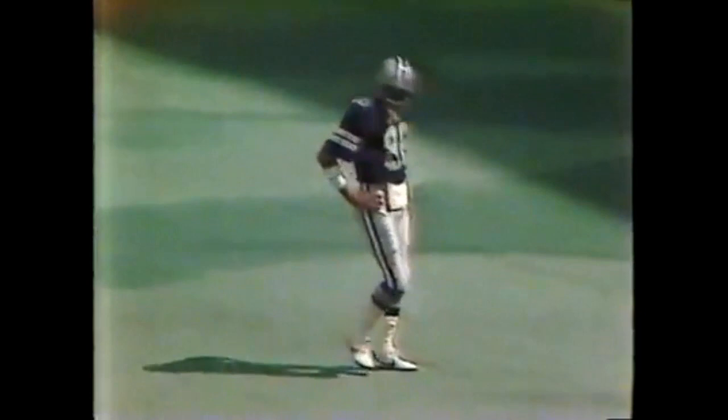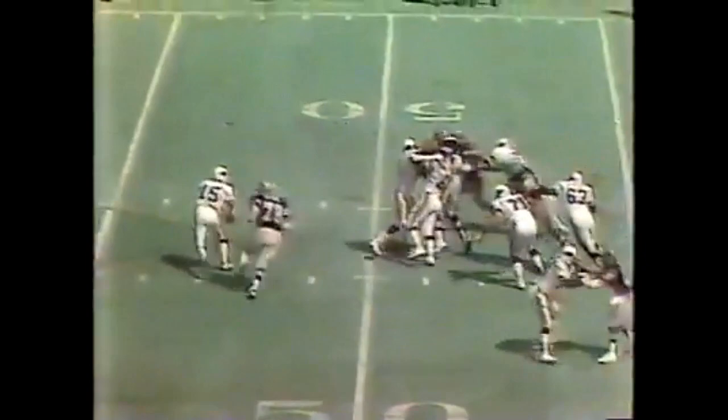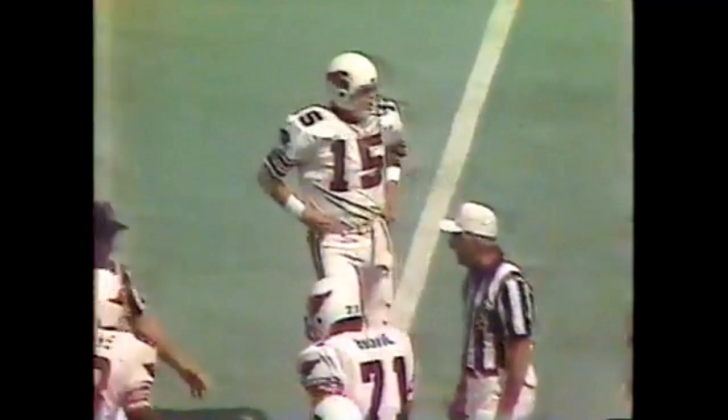Danny White was going for the downs on that one. He had motion wide for the Cardinals, back to throw, and here comes John Dutton — down goes Lomax at the 45-yard line, a loss of about 12. The two tackles, Dutton and Randy White, came up the middle and Neil didn't have a chance. White fakes a run and throws at Springs in the flat.